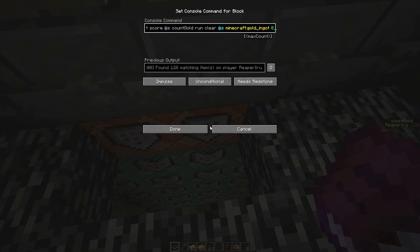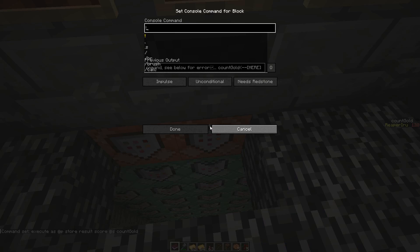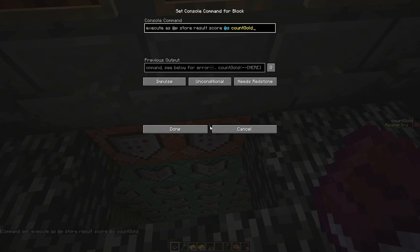I don't clear at that point — I do run a clear, but I clear zero ingots. Why? Because we don't want to store the result if they don't have any gold in their inventory.